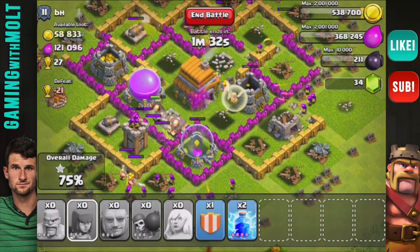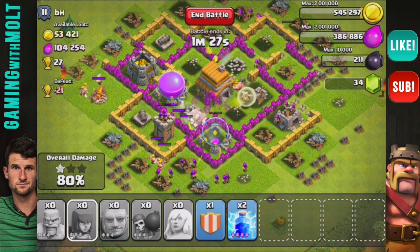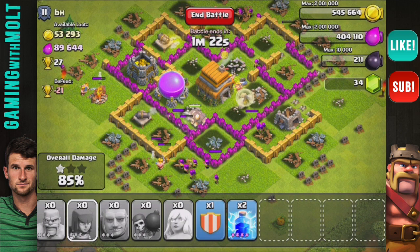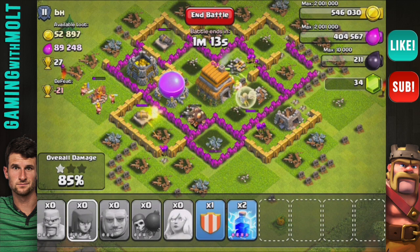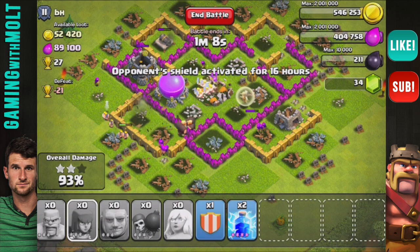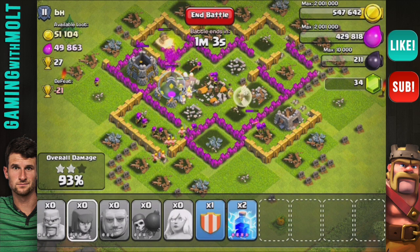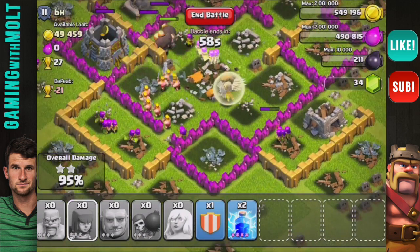Hopefully we can take out the town hall as well as the mines and collectors in here. Looks like we're actually going to get pretty close to a three-star. As long as those cannons keep focusing on the giants we should be fine. These archers are about to get into the wall at the bottom - there we go, they can now take out that cannon. Finally the giants break through, and we should be able to get the rest of the loot. One of our healers is still up - actually both of them were just right on top of each other.